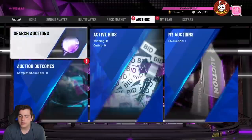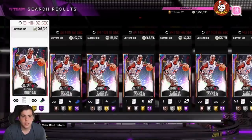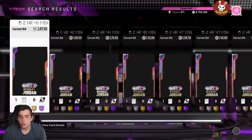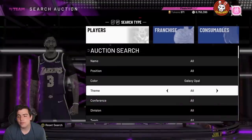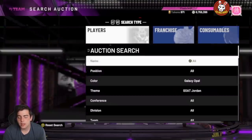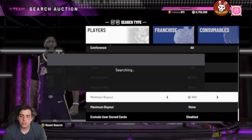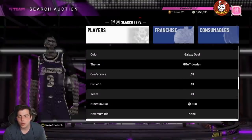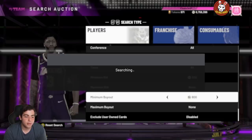It's crazy they dropped MJ in packs. Let's check MJ's price — if you snipe an MJ you're just a goat. There's actually a GOAT Jordan filter — he's at three million with two minutes left. Imagine sniping that. If you have the patience to just sit on the GOAT Jordan filter all day, I think you could possibly get a snipe. If you get MJ for 100k, you're instantly up two million MT. It takes a lot of time and effort but it's worth it.